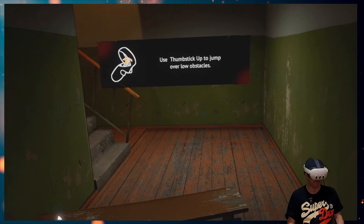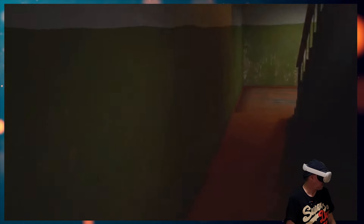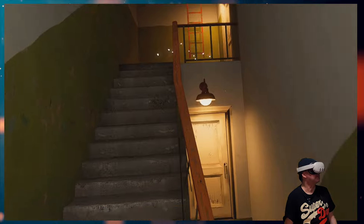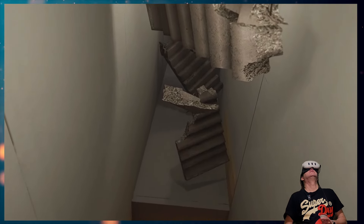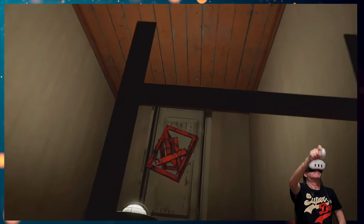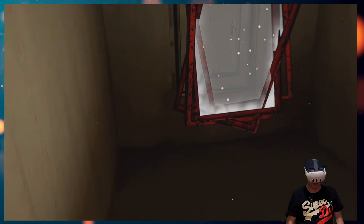Use the thumbstick up to jump. Okay, what's down here? Anything? I like looking out the windows — there's a floating lamp shade. The graphics are giving me like Half-Life Alyx vibes with their detail. Look at the detail on the walls, wow! We have a floating staircase above me, some ladders. So far everything feels instinctive.